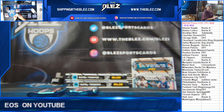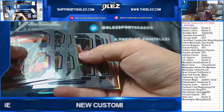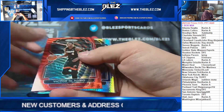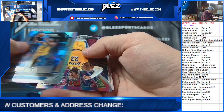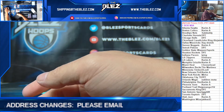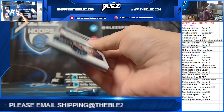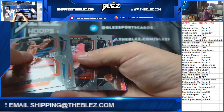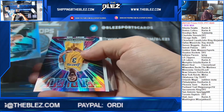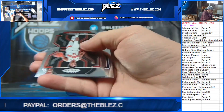Tito, are you here? Giannis. Oladipo. LeBron. Kuminga, Rui, Ray Allen, Kuminga, Rui. They're kind of — ugh — looking. Alexander, Andy Davis, Keon Johnson for the Clips.